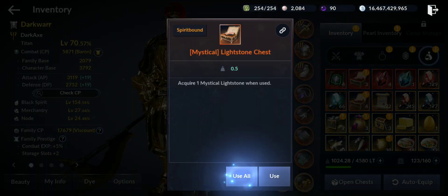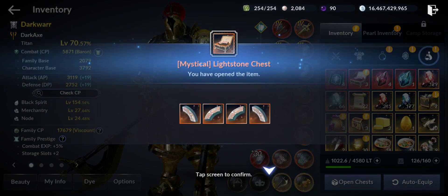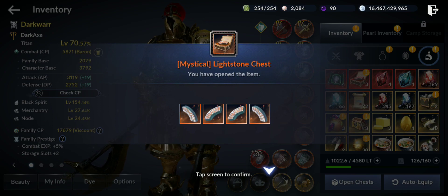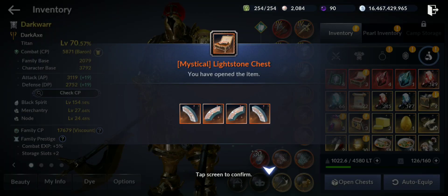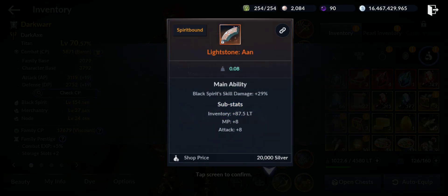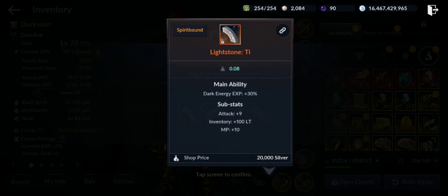Lightstone chest, 4 of them - let's see what we get. Defense, defense. I can use them for alts. Attack 8, attack 8, mana point, and attack. Let's try the red abyssal ones next.